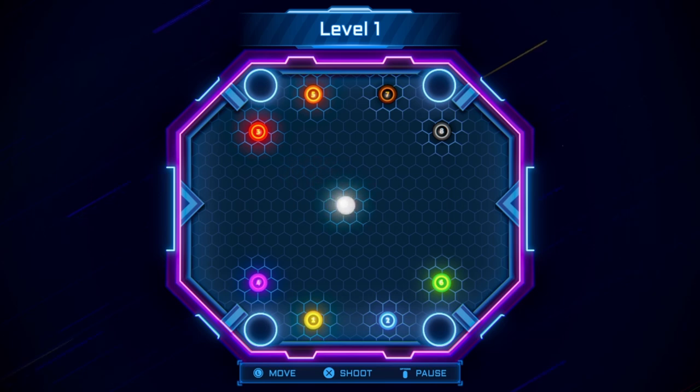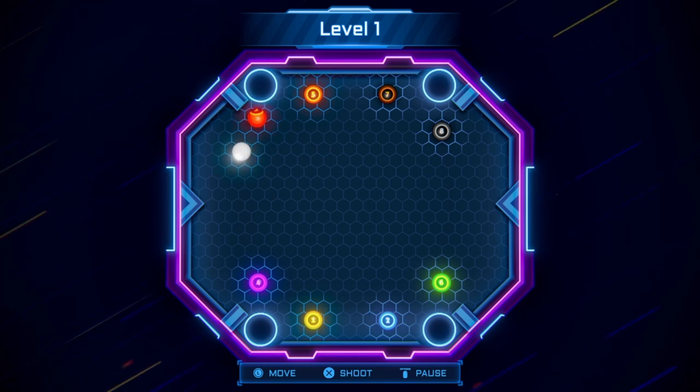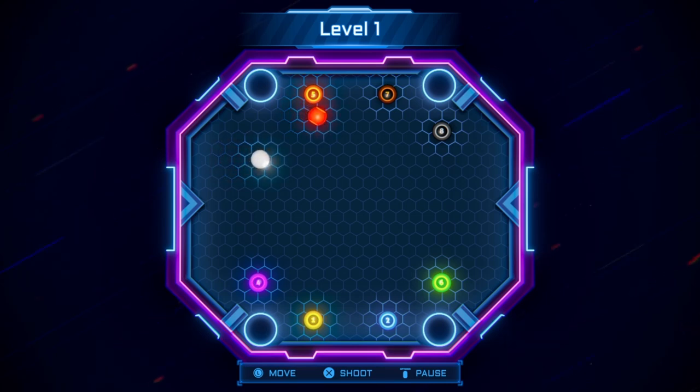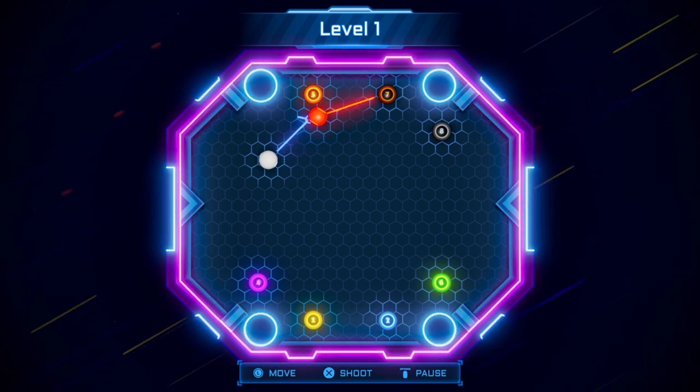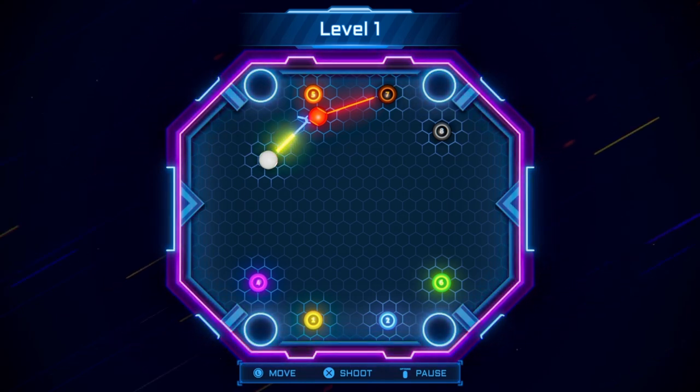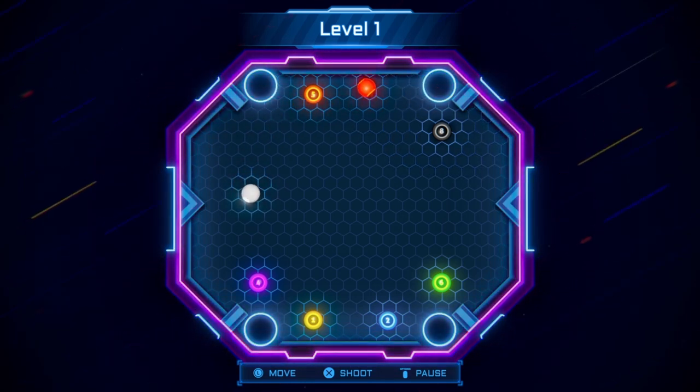For the trophy hunters, you only have four trophies, no platinum — just 100%. The four trophies you need are: play one game in Normal mode, one game in Classic mode, one game in Challenge mode, and then complete a level. Complete any level. We're doing it right now — I'm trying to complete level one on Normal.